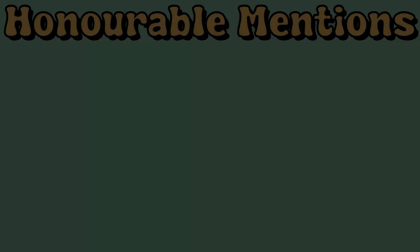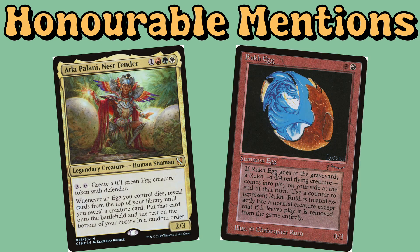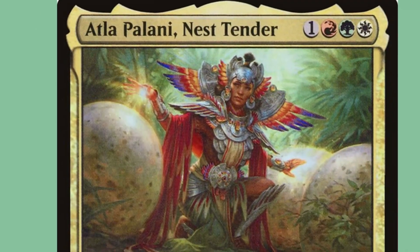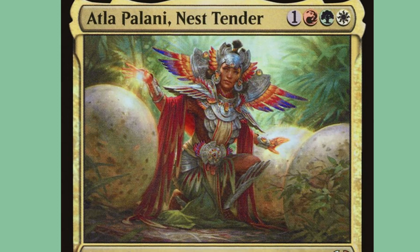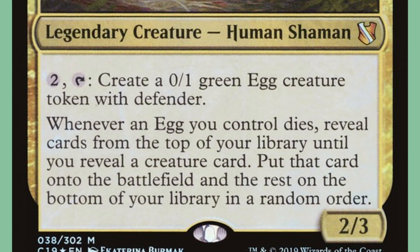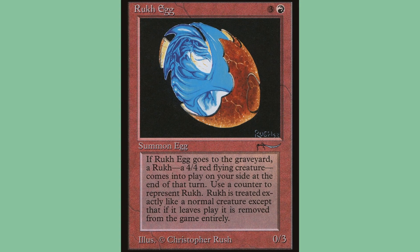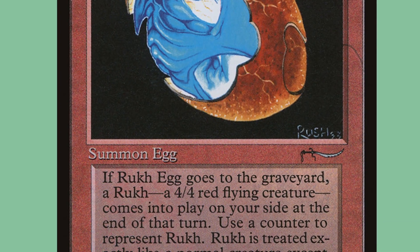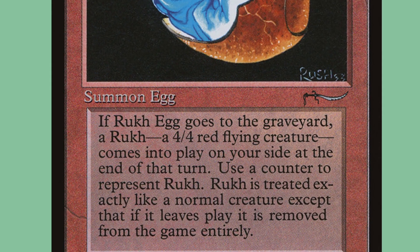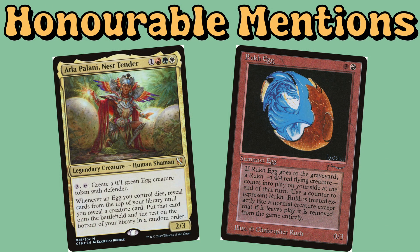Honourable Mentions. Before we begin, I'd be doing this list a disservice if I didn't at least mention Atla Palani, Nest Tender and Rock Egg. Atla Palani is the go-to three colour lead of an Egg Commander deck, with her ability to create eggs and cheat out creatures each time an Egg you control dies. Rock Egg is famous for being the first ever creature card with the Egg subtype printed, all the way back in Arabian Nights. These are both worthy contenders, I just don't have any personal attachment for either of them so they didn't make the cut.